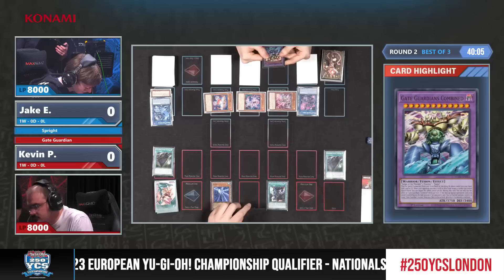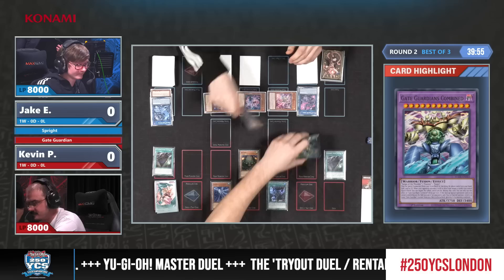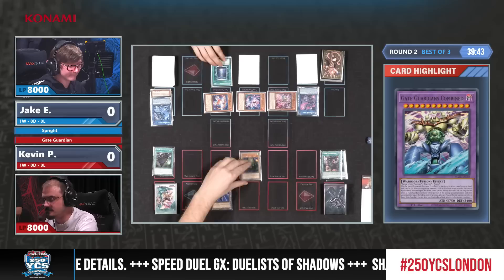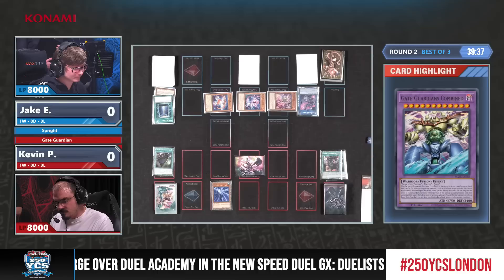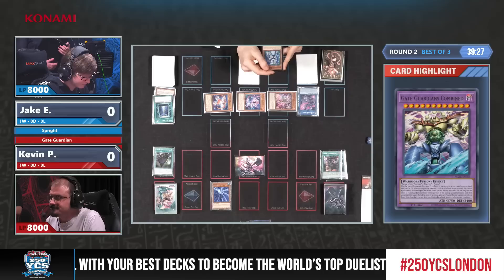There is Cartagene — maybe the best of the Gates. He's chosen to run two copies so you can summon one, or you can summon Gate Guardians Combined by banishing all three. There are also ones you can get by banishing two, like wind and water. He needed Book of Moon, but his opponent probably doesn't know this is a fusion deck, because fusion summoning should still work with set monsters.